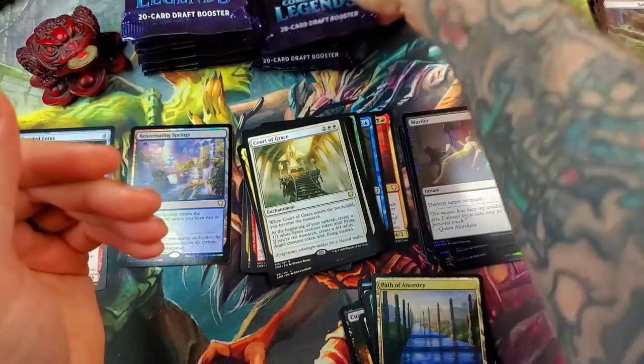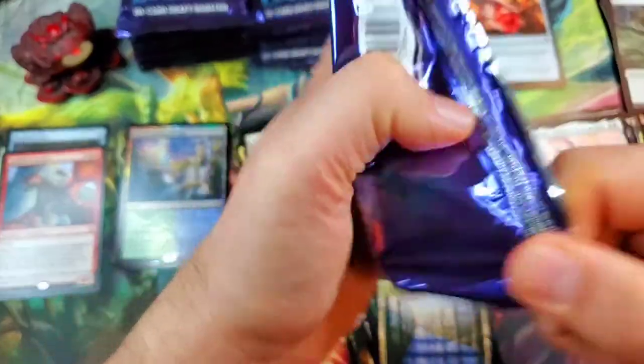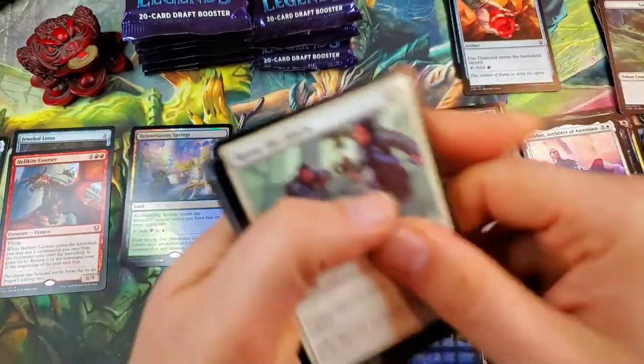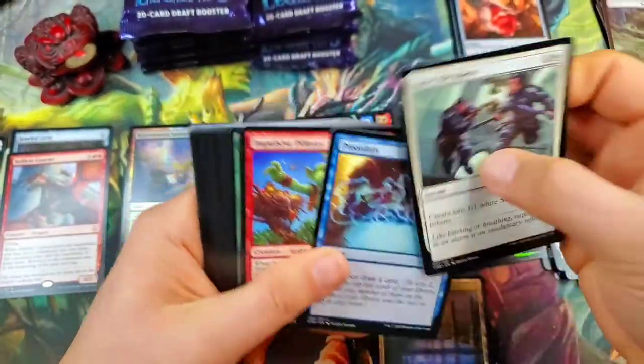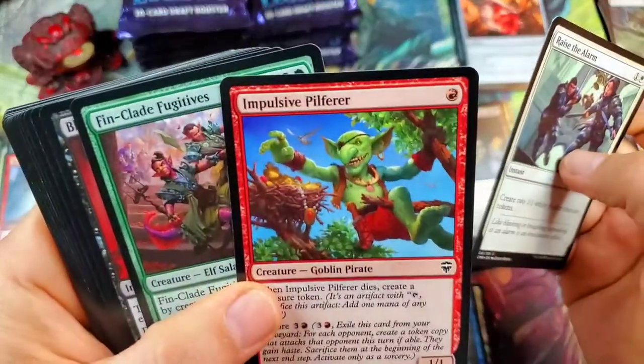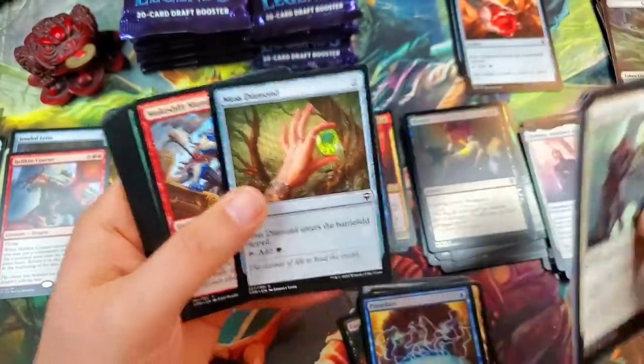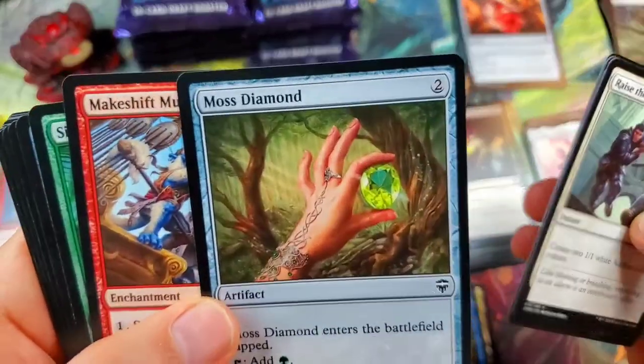Very cool Spirit token. We are halfway through this middle stack and we are doing awesome on this box. Preordain — that's a good common for sure. There's that Impulsive Pilferer again — I think he's super cool looking. And there's the Moss Diamond!